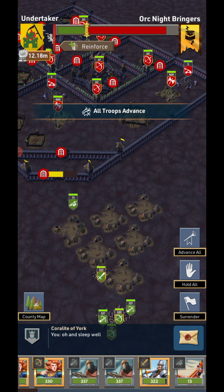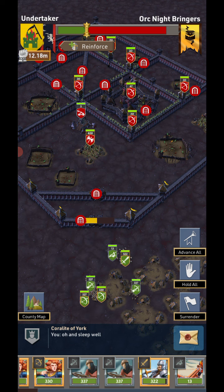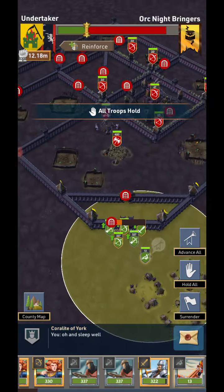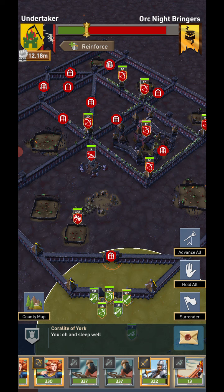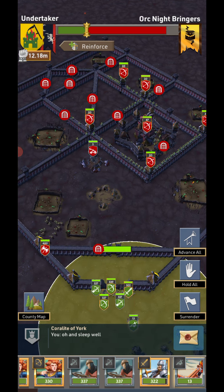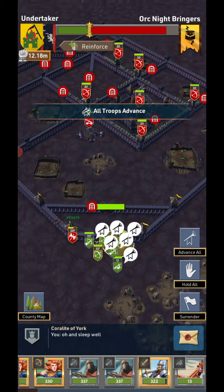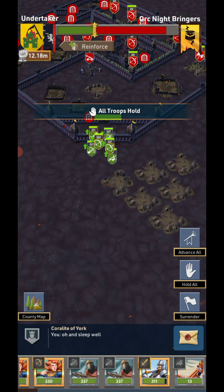I caught this one much better than the last. The gate still has a bit of life left because this army is a bit weaker. I wait for them to break down the gate, then once in position I hold all and advance the ballista. The axemen come running, so I advance the swordsman to make sure they don't attack my archers. The ballista actually switches targets too which is cool. I hold everybody again, advance the ballista, and head to the third battle.